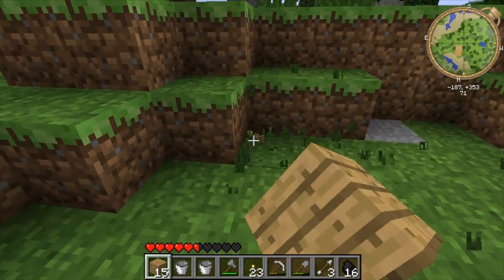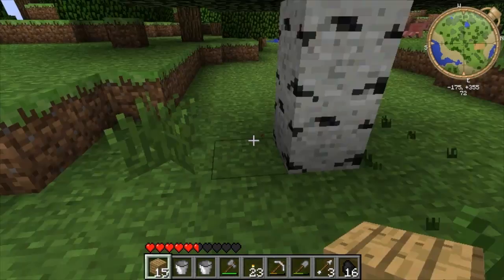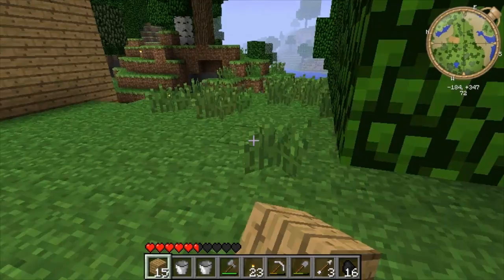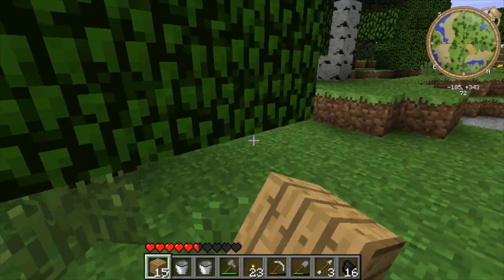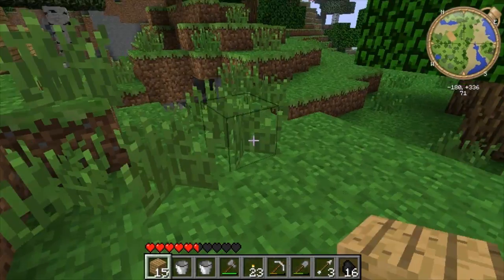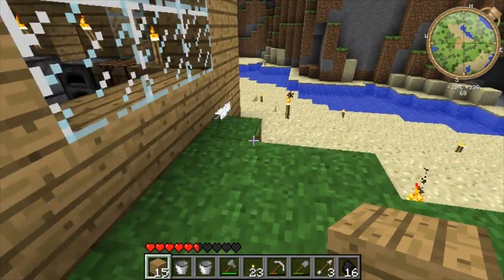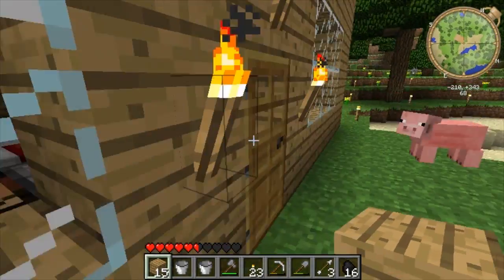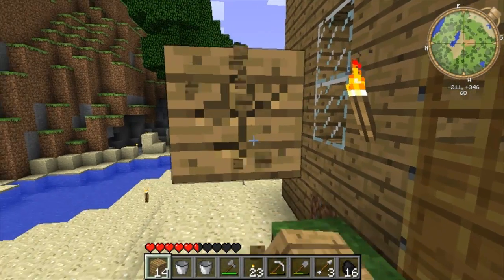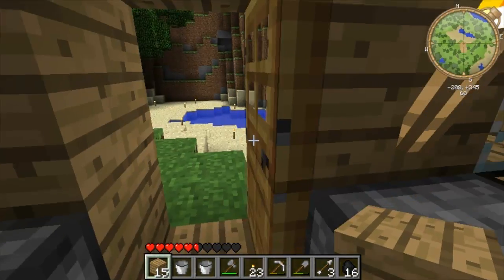So let's go ahead and gather some seeds up a minute. Let me go ahead and take a look at what we've got going on down here. Oops, this place — seriously. Ha ha. Let's take the most oddly placed one, most oddly placed wood block ever.